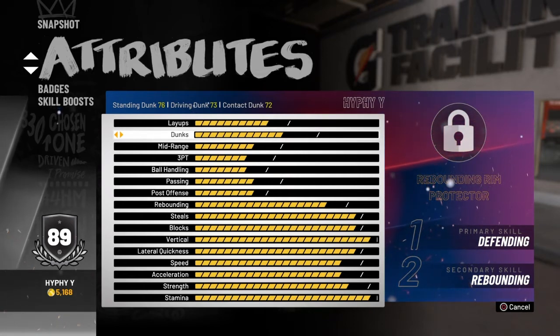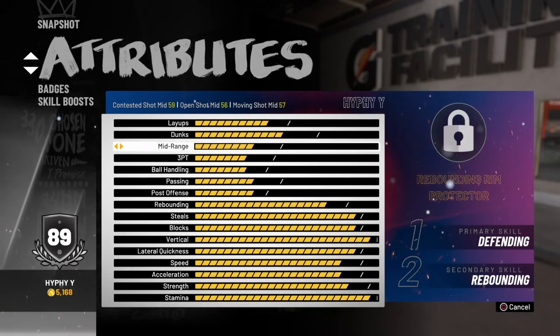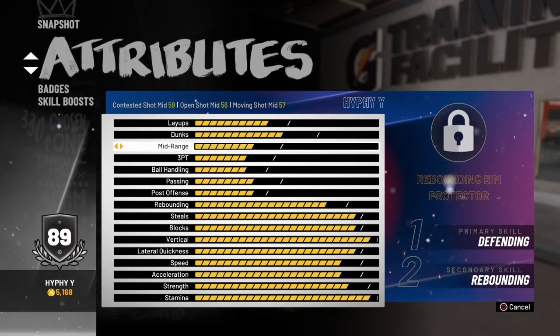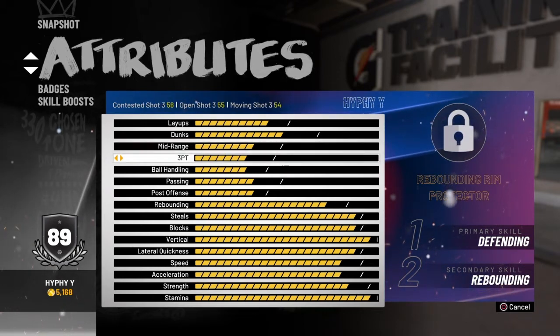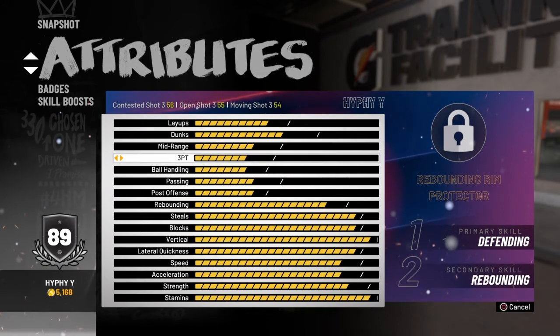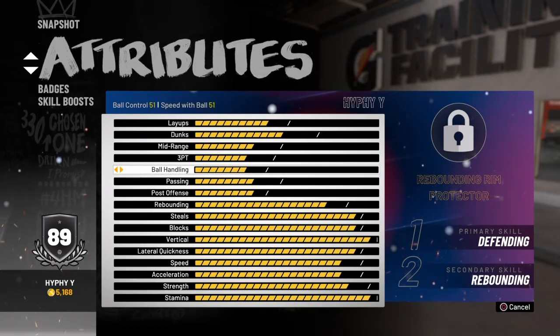You guys can all see the stats. You can bang wide open dunks and you can also dunk on people sometimes because you have Posterizer. Open shot mid is 56 and as you guys can see I was hitting green light threes, and my three — open shot — is 55. So obviously you can hit green middies too, and it's just crazy if you slow down the timing. You hit a lot of greens when you're wide open when people sag off.